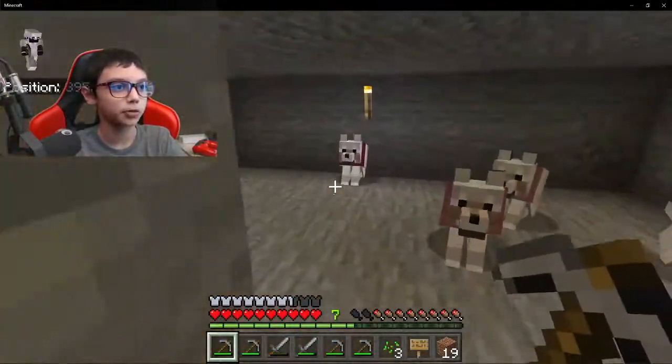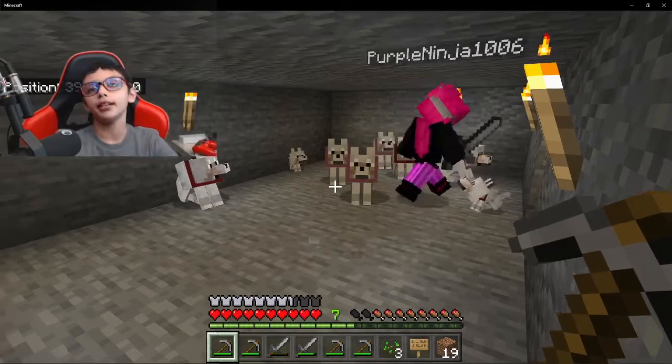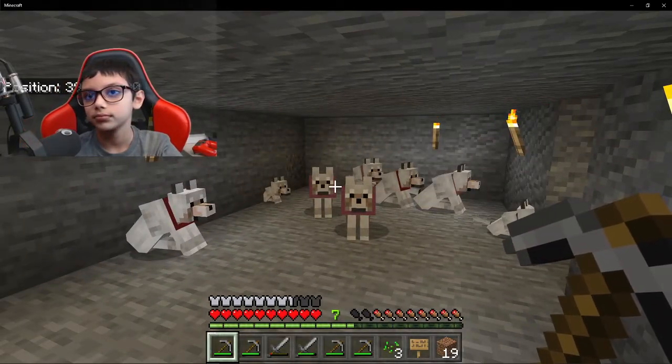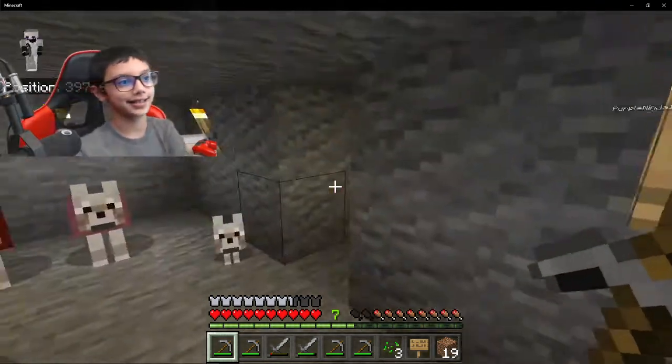We are going into the dog room. Oh, here it is! Scared me to death, I thought one of them was gone. Look, we have so many dogs. I need to go make pink dye for the one I just bred. Oh my gosh, I know — it's pink dye. It's insanity.